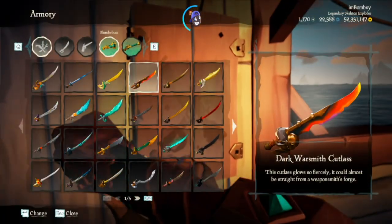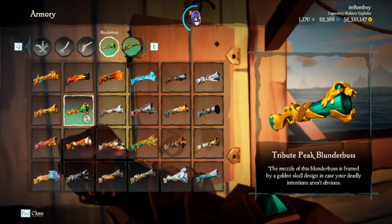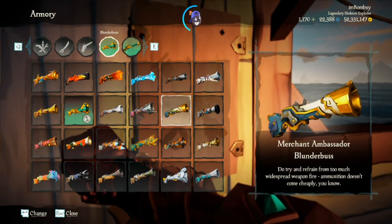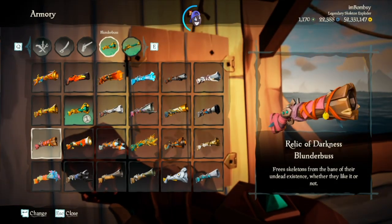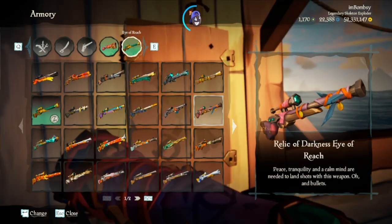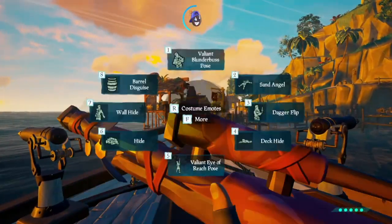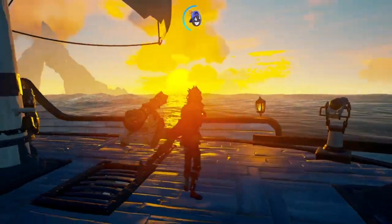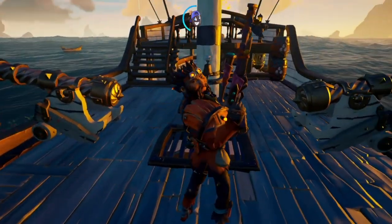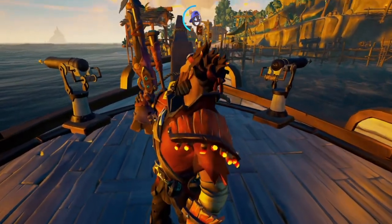The Order of Souls set is next — that's called the Tribute Peak blunder and the Merchant Ambassador set. This one is the Relic of Darkness blunder and sniper. There's the sniper — they look pretty good.